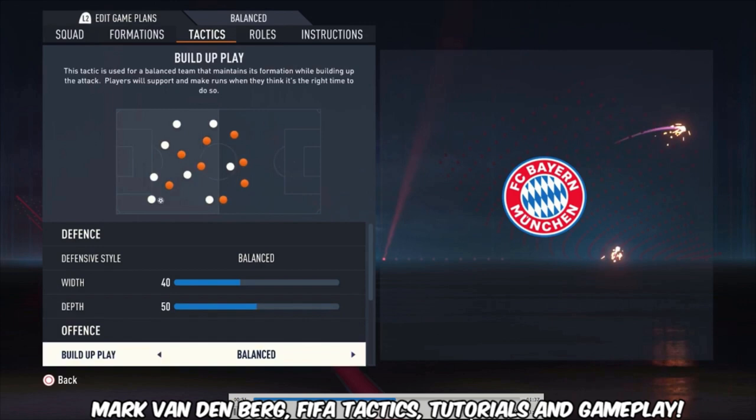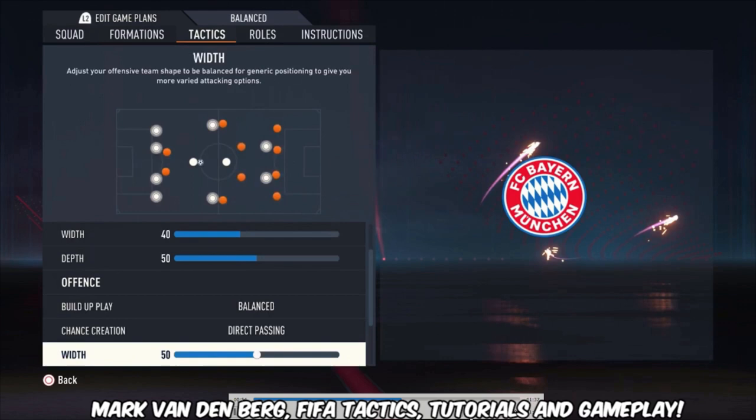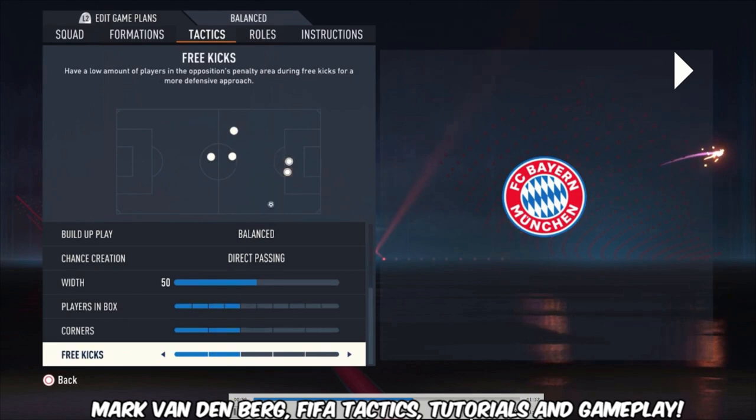Going to the tactics: defensive style is balanced, with a width of 40 and a depth of 50. Build-up play is balanced, chance creation is direct passing, width is 50, plays in the box four bars, corners three, free kicks both two bars.